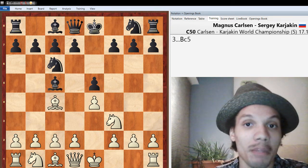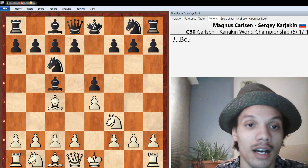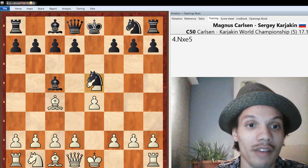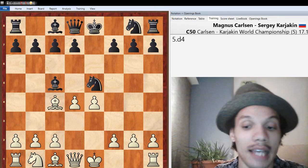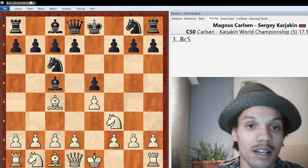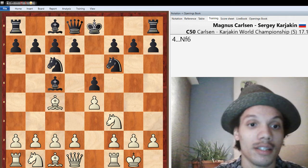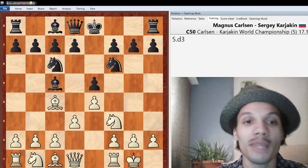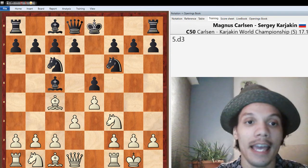Bishop c4, Bishop c5 — standard play. I want to point out that Knight takes c5 is sometimes an idea in the Italian Game, but not here, because after Knight takes c5, Knight takes c5, d4 — the bishop on c4 is hanging, so that's not possible. After Bishop c5 there was castles, then Knight f6, and now d3. D3 is consistent with the way Magnus likes to play chess — not taking a major stake in the center, trying to develop your pieces and see what's going on.